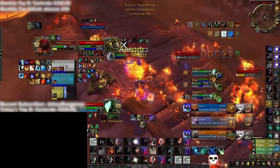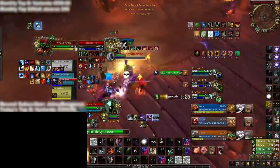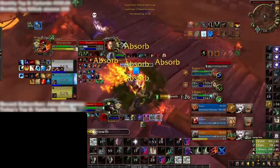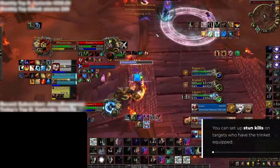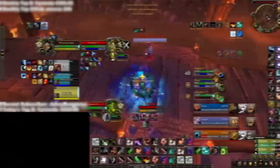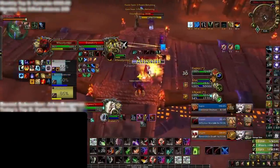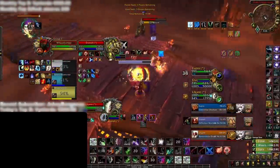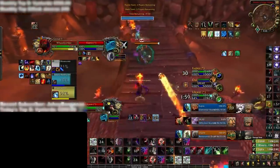But even before it procs, there is one thing you should consider: every CC that lands on the target will be 20% longer, including stuns and interrupts. This means you can get massive pressure into select targets when the effect isn't active, because they will have no way to avoid your lockdown once the stun lands. Knowing this, you can plan your openers and mid-game setups into targets with Echoing Resolve equipped, making sure to use your stuns and burst when the trinket isn't procced to make your setups dramatically stronger.